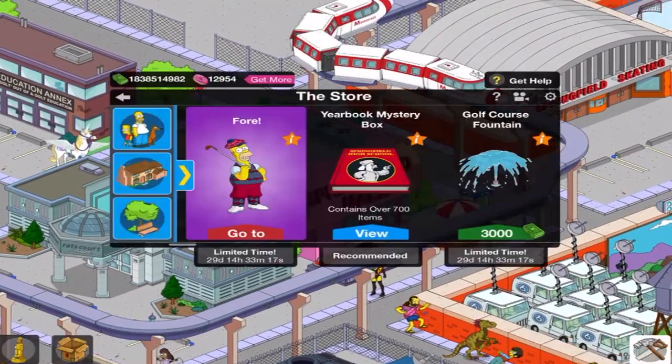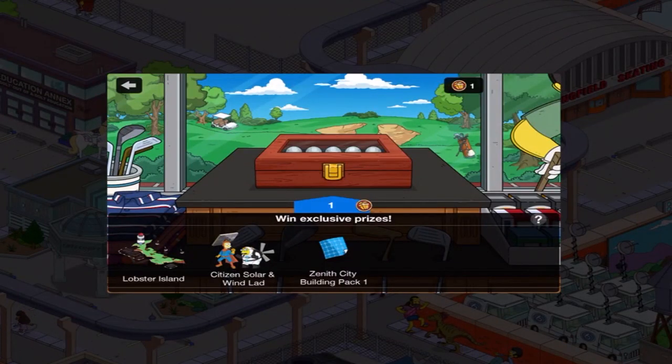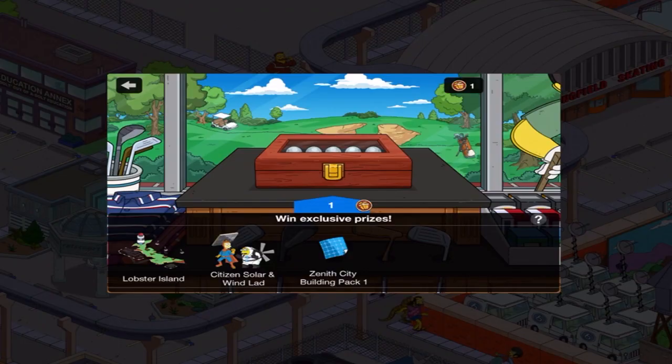What I'm actually going to be doing is going to the June History Mystery Box, because you can see in the top right one free token available every act, so four free tokens available. Lobster Island, which is the New Book Mystery Box, Citizen Solar, and Windland — they are finally returning.